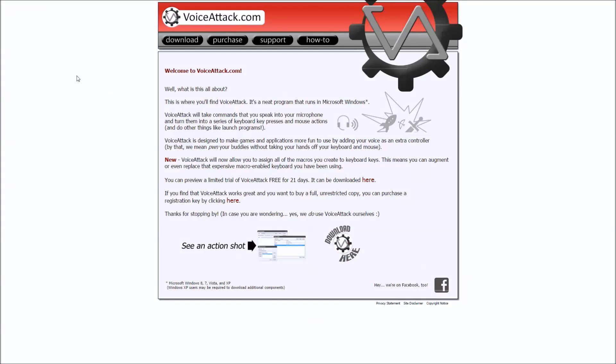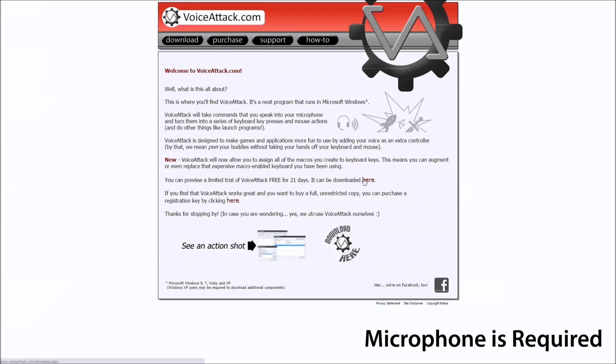VoiceAttack is available from voiceattack.com for Windows XP, Vista, 7 and 8. It comes with a 21-day free trial. If you wish to purchase the product, it is $8, though I think it's well worth it.